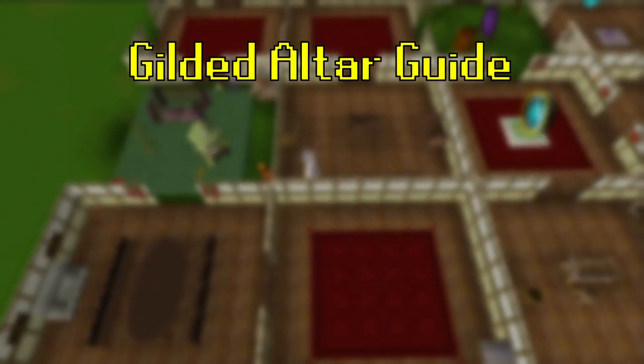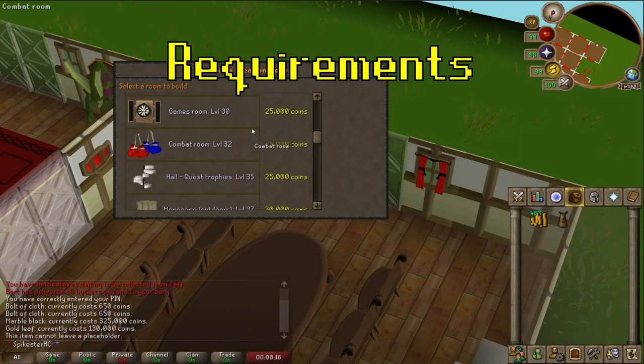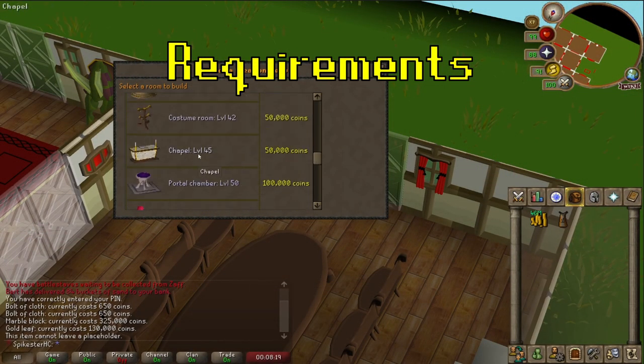Hello guys, today I'm going to show you how to use a gilded altar to train prayer on your iron man. To build a gilded altar you will need a chapel in your house, for this you need level 45 construction and 50k.